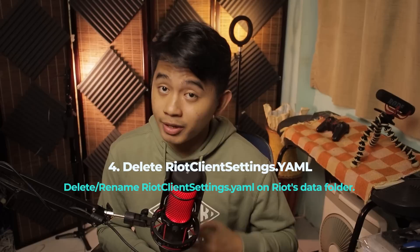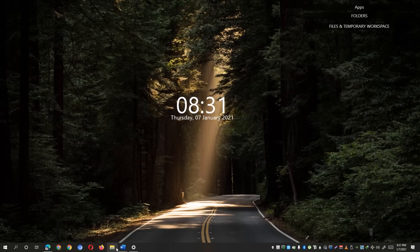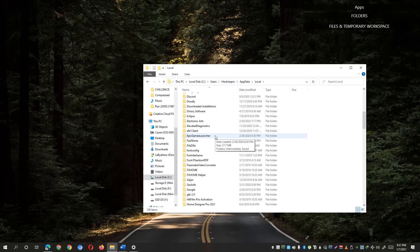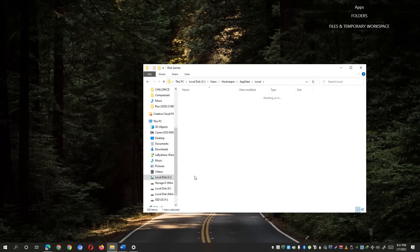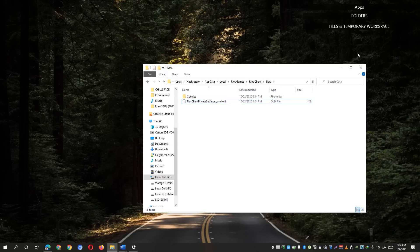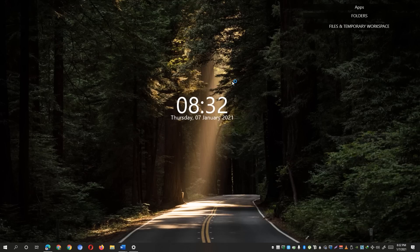If that still didn't work for you, another possible solution is to delete the Riot Client private settings YAML file in the local app data folder. Open Windows Explorer, type '%localappdata%' in the address bar, and hit Enter. Locate the Riot Games folder, open it, go to Riot Client, then open the data folder. You'll see the 'RiotClientPrivateSettings.yaml' file — delete it or rename it to a .old file. If prompted, hit 'Yes'. Then try launching the game as administrator.